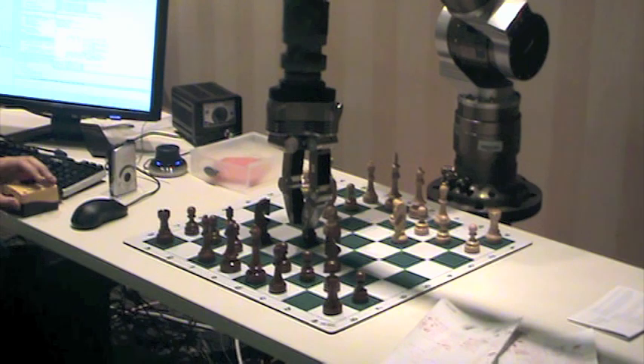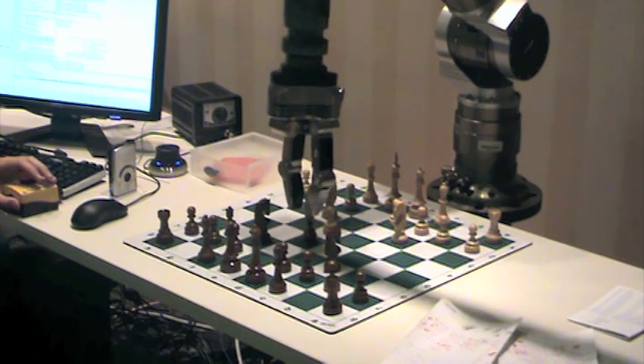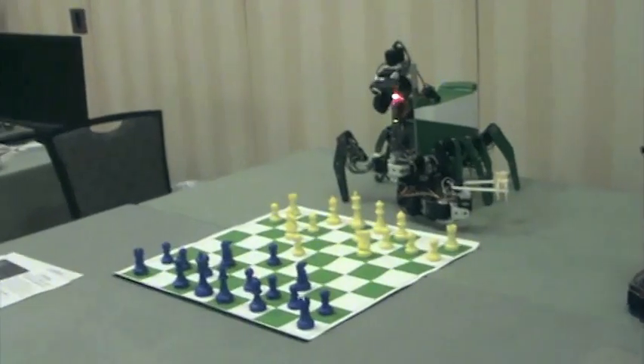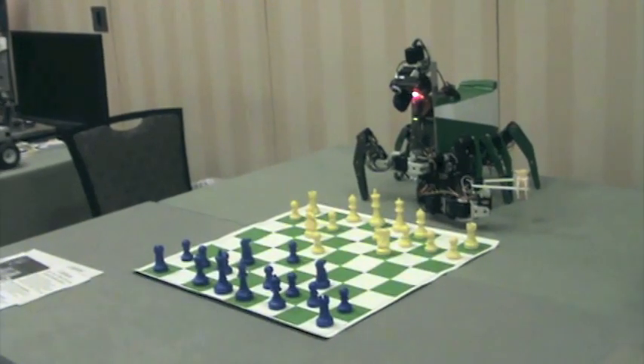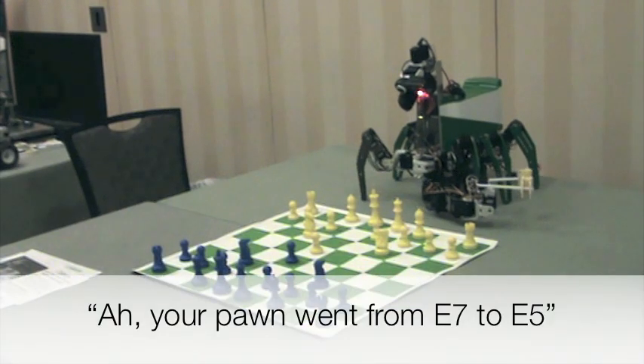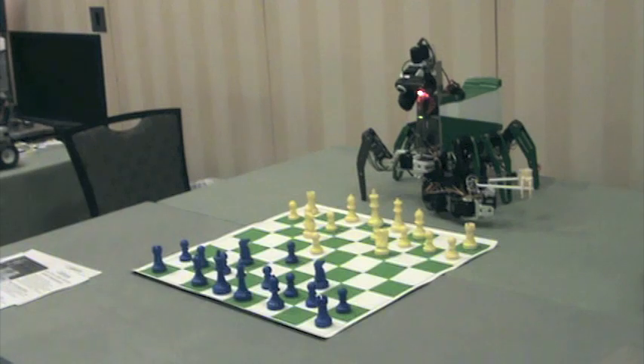Right now we're using Jacobian kinematics and drifts. There's drift in Jacobians, so basically what we're doing is we go back to joint space. I think it's been walking back and forth so quickly because you guys are making moves so fast.